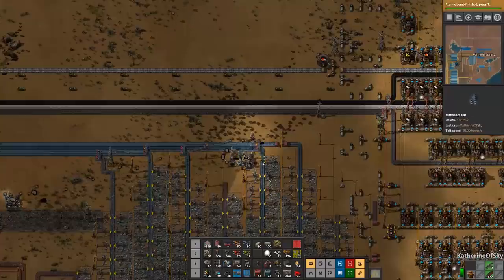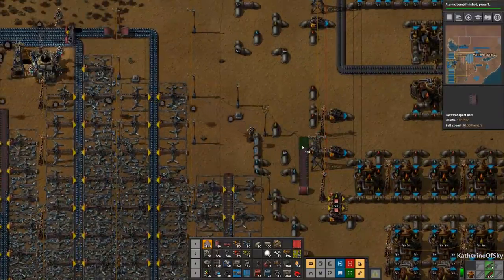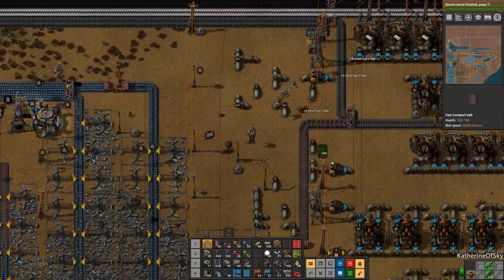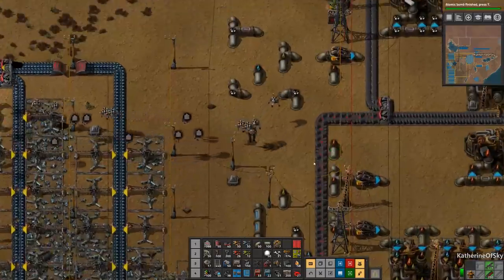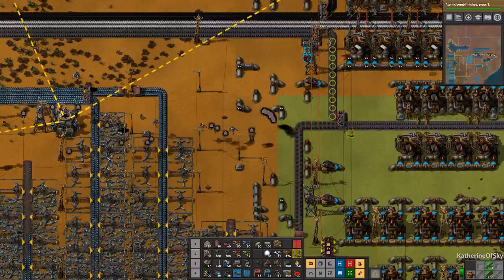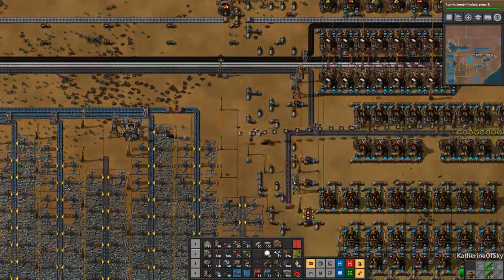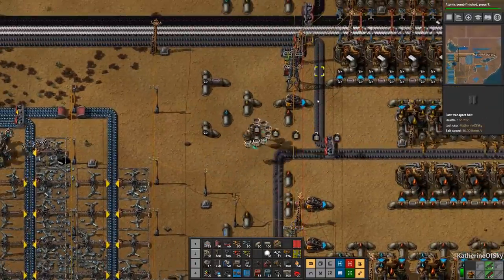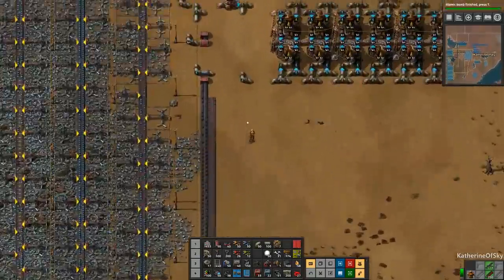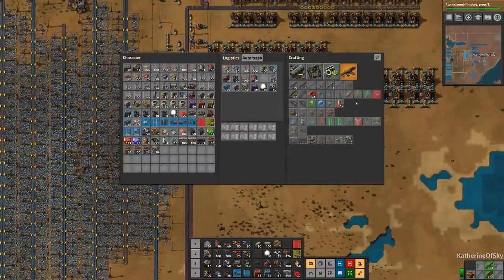Still coming up. Hopefully some of this is in range — if I stand here and construct from afar it should be fine. I think this might even need to be upgraded. I'll upgrade this belt here and mark it so that this stuff does get upgraded. It's strange that we had yellow belt there for the longest time. So now we get some steel coming in — that is great.